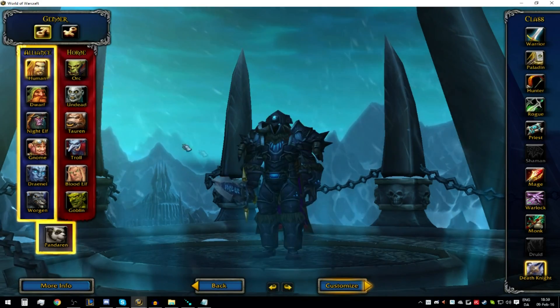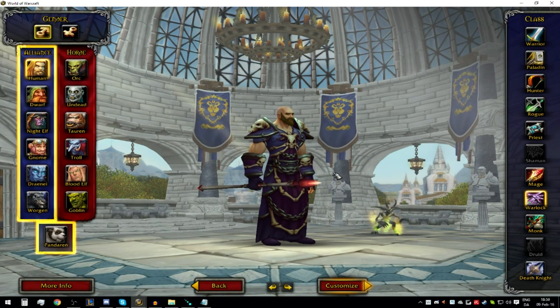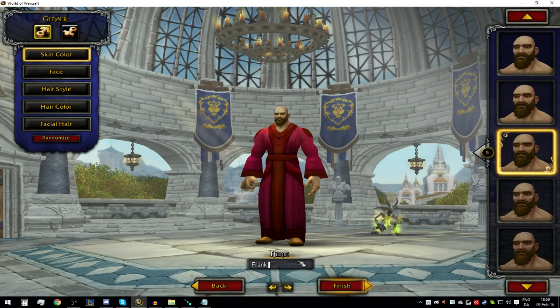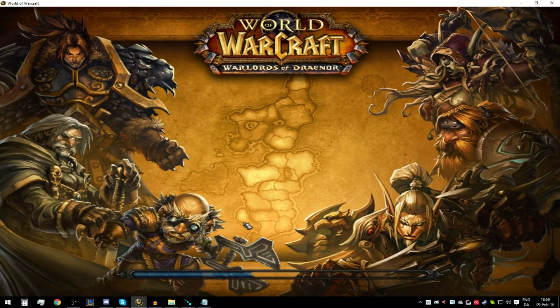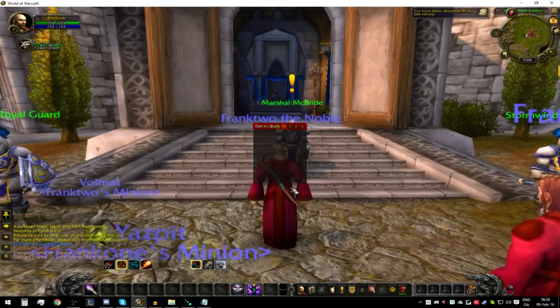If you have Recruit-a-Friend, which I have, I'll show you that once we get later into this. Using Recruit-a-Friend is super fast and super good for leveling up. So let's just create this other guy and call him Frank Two. Now we have two guys — this is Frank One and this is Frank Two.